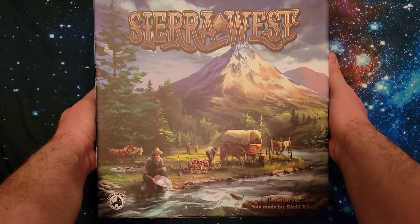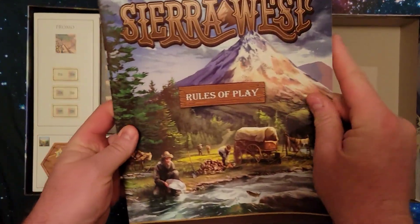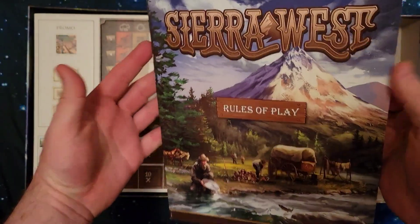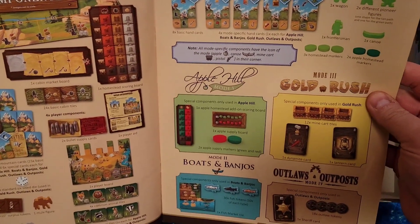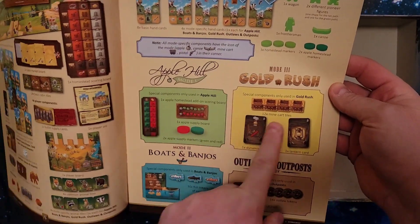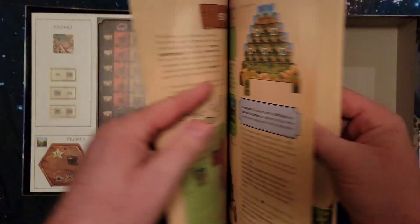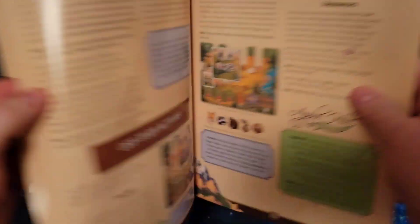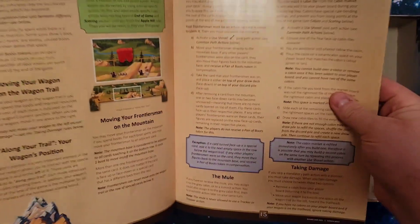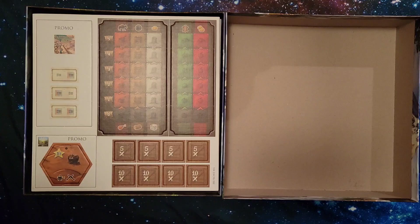So let us open it up and see what's going on here. First things first, we have the very glossy rulebook. It tells you about the four modules — you can pick one to play, and each has different pieces. You make a lovely mountain out of cards, kind of like a Seven Wonders Duel thing. Nice rulebook. We'll just put it to the side.